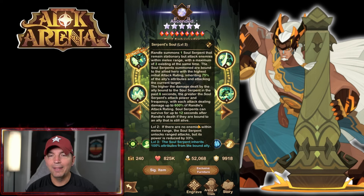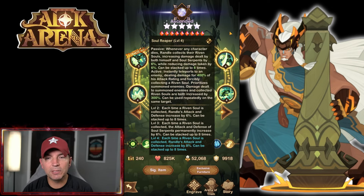Soul Reaper is the second ability, and there's a passive part to it. Whenever a character dies, Rando collects a ribbon soul, increasing damage dealt by both himself and the soul serpents by 6%, while reducing damage taken by 6% - can stack up to eight times. That's a lot of damage reduction. He instantly teleports to an enemy, dealing damage for 400% of his attack rating and forcibly collecting a ribbon soul, prioritizing summoned enemies. Damage to summoned enemies and souls collected are both increased by 300%.